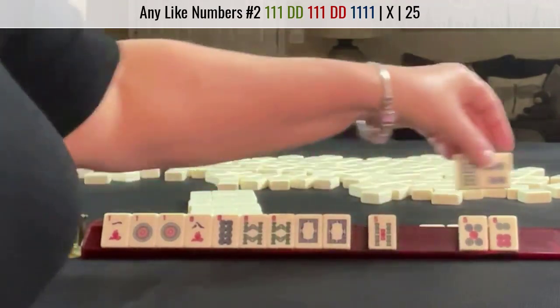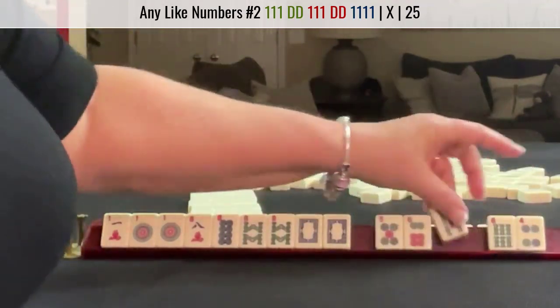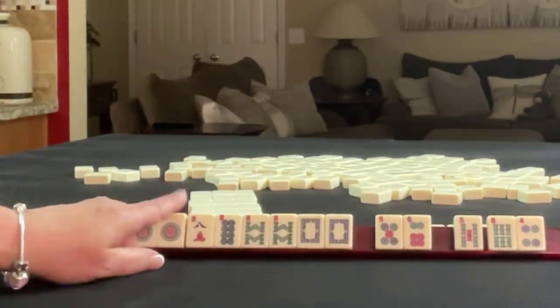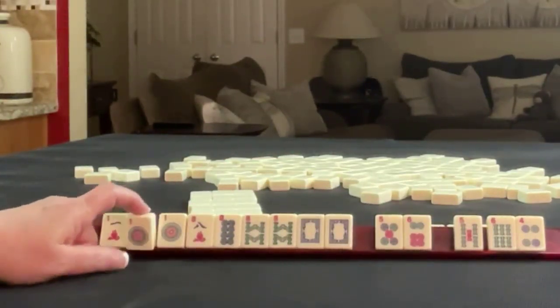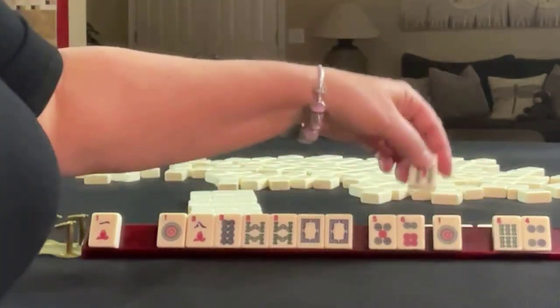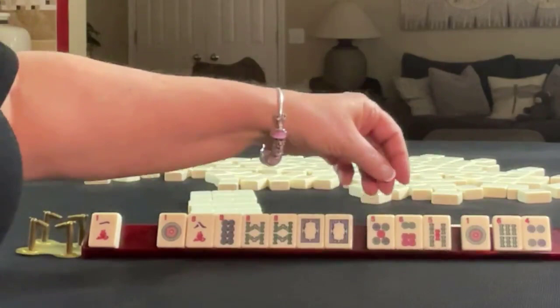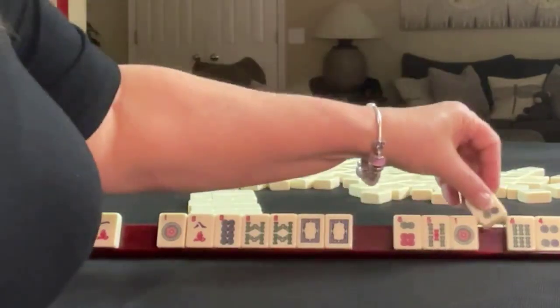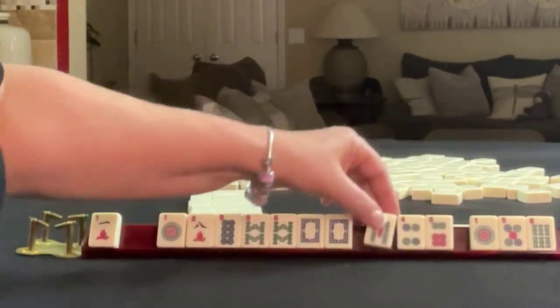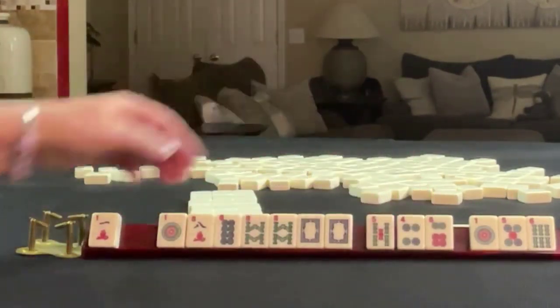Let's see here. This is going to be a pretty risky pass. Since we have all three 8s, let's let a 1 go. So let's do that: 1, 5, 6. That way we're left with 4, 6, and a 5.